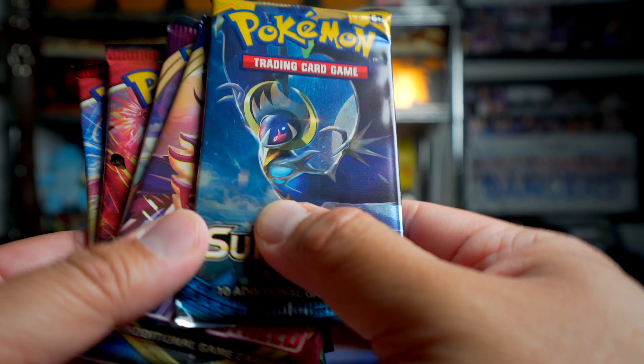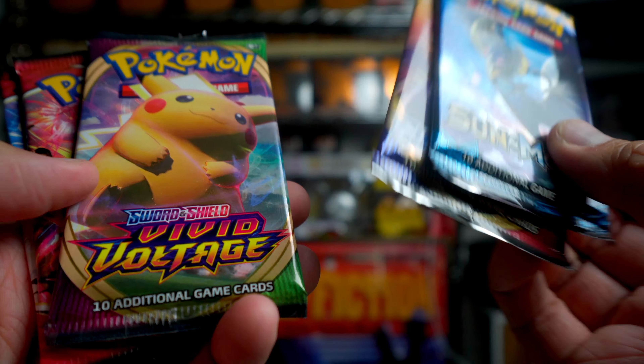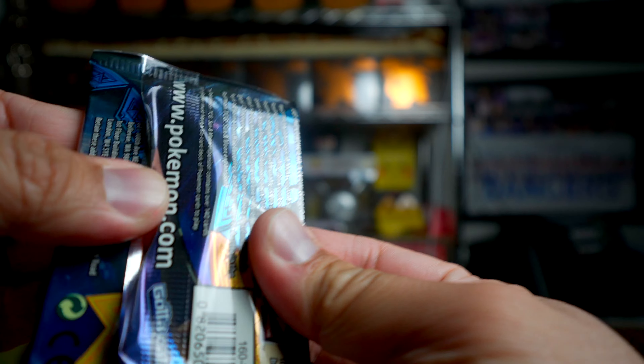Well, we got these packs here and I love cracking packs, so let's do it. The way I'm going to do these packs is I'm going to go Sun and Moon, Sword and Shield, Vivid Voltage, and then the Battle Styles. Sun and Moon first.